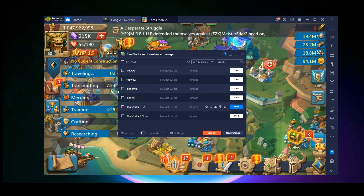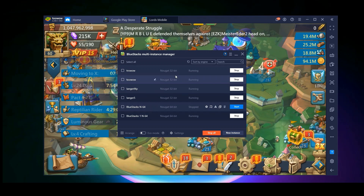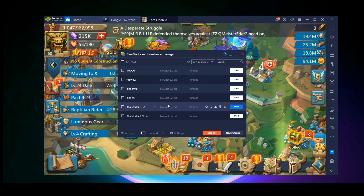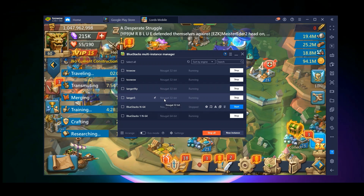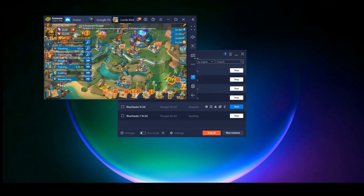If you want more instances, just keep creating new ones until you have enough. Right now as you can see I have four — my four normal accounts running — and a separate one I'm tinkering with. You can delete extra instances, but the master instance cannot be deleted. I don't want to delete mine because all my setups are done with this configuration.